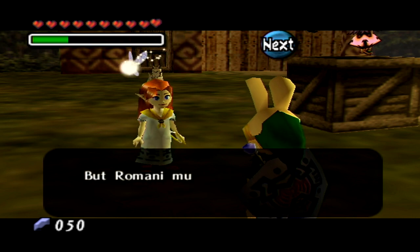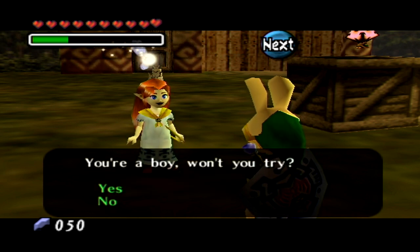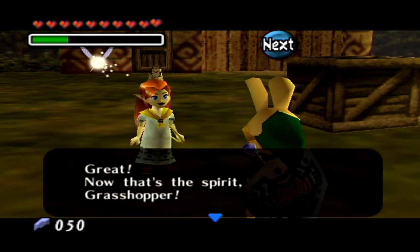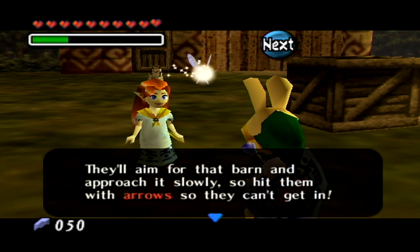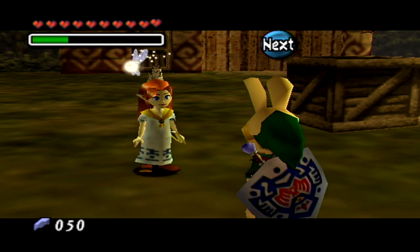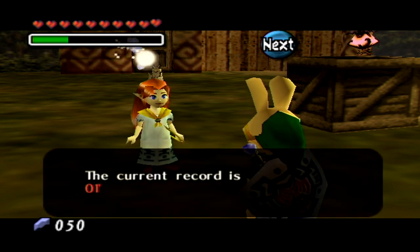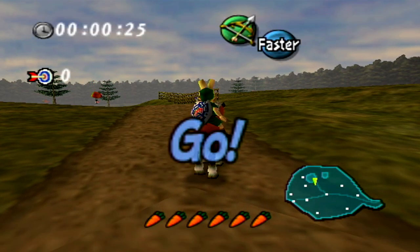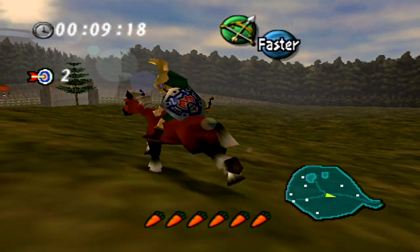Romani recruits us as an assistant and says we must hit them with arrows so they can't get in, and we mustn't leave the ranch. First there's a practice: ten ghost sheep balloons are hidden around the ranch and we have to burst all of them in under two minutes — the current record is one minute. And look, we are given Epona to ride! Our steed is back! We have reunited once again, and we're here to destroy all of these balloons as fast as we possibly can.